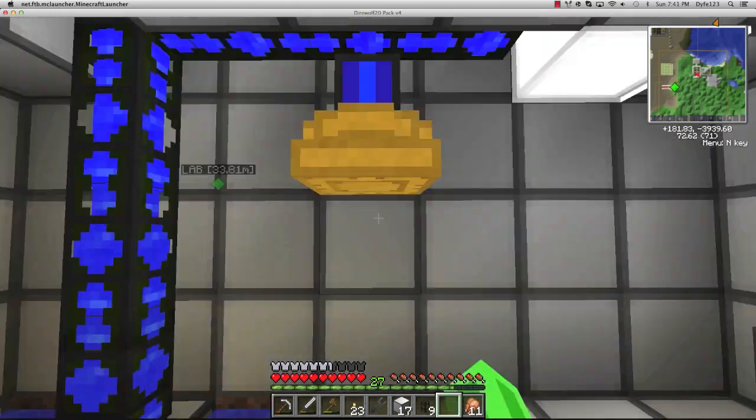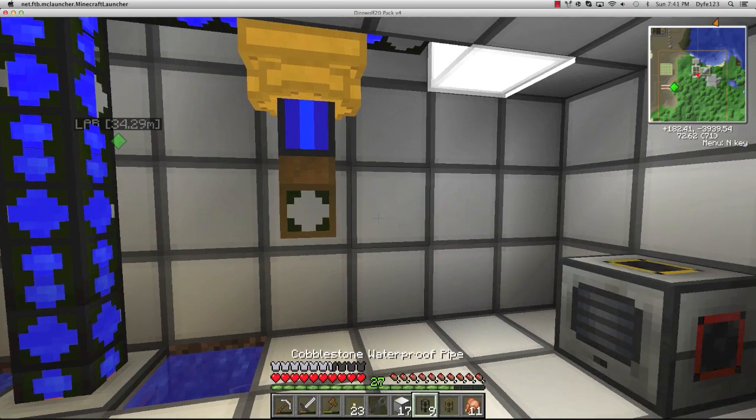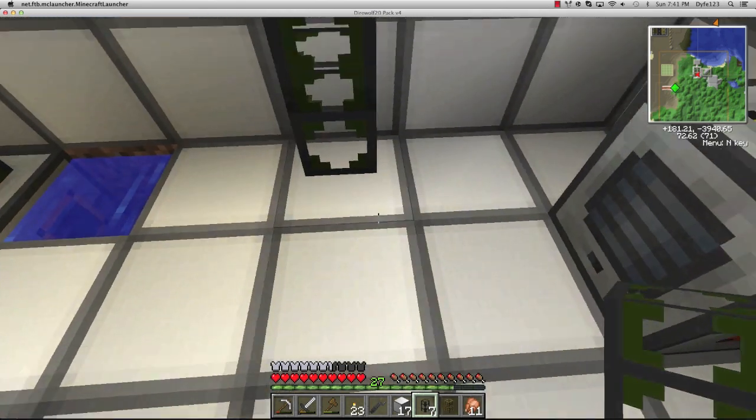Put it right here with a wooden pipe coming out of it. This is a terrible setup. We'll run some coal into it later, but basically I want this to go underground.